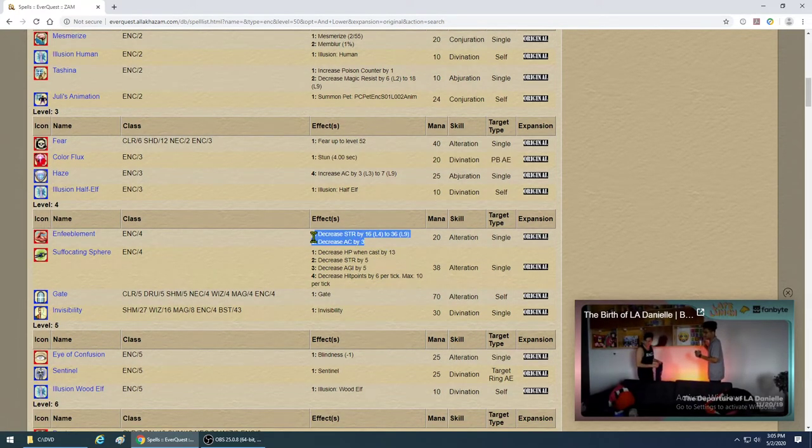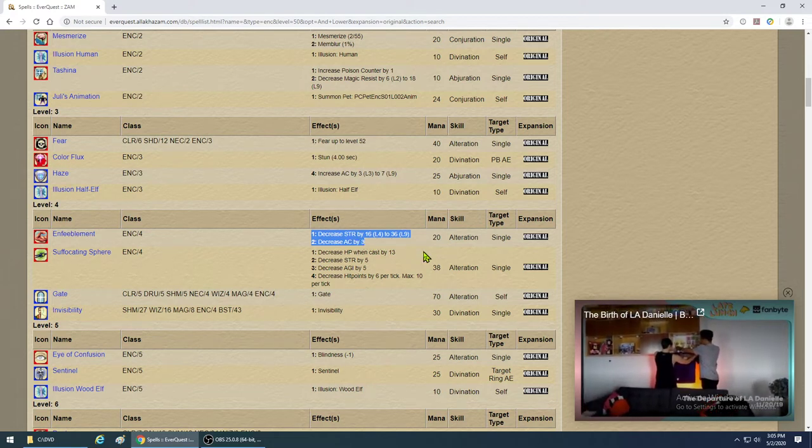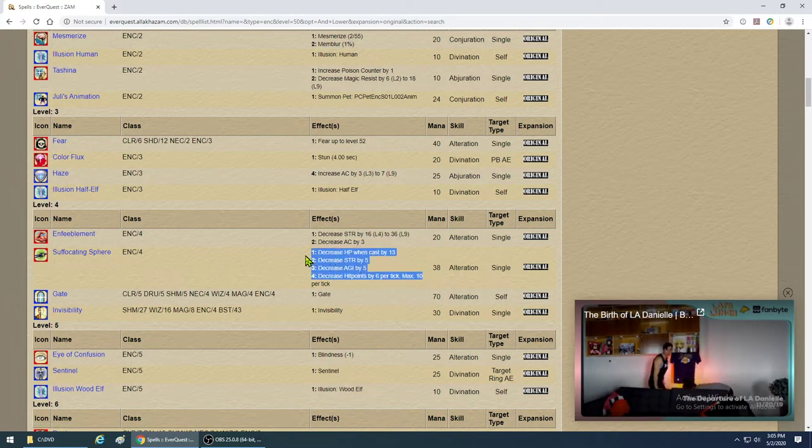Enfeeblement is another spell that actually does work — it reduces the amount of damage the mob does by reducing strength. Suffocating Sphere is your next DoT. If you stack Enfeeblement with Suffocating Sphere, you can reduce the amount of damage your tank takes — maybe by 10 to 20% in some cases — and also decrease hit points. You've got to get it.